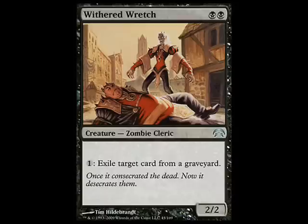The final card we're looking at is Withered Wretch — 2 black for a 2/2, and you can pay 1 mana to exile a card in a graveyard from the game. It's simple, it's effective, and I think you should put it into pretty much any deck that can make black.